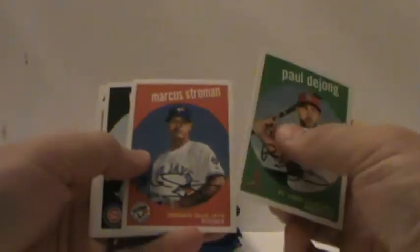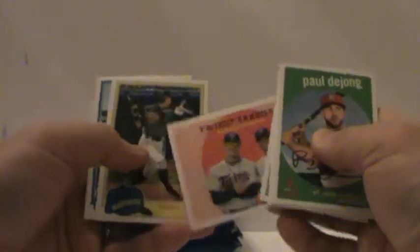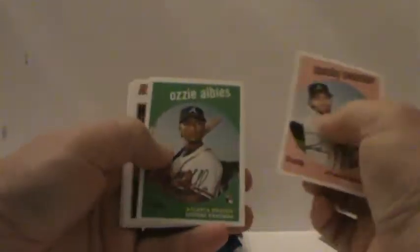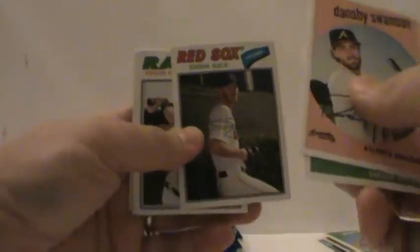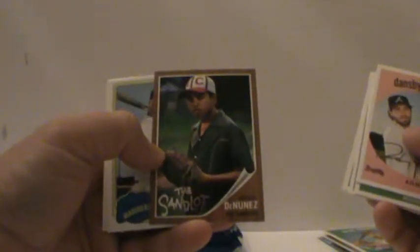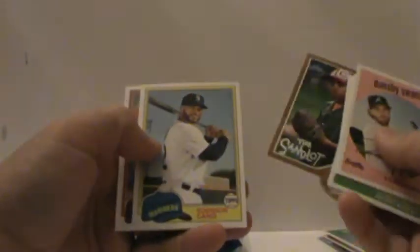Let's see if we get anything cool. Kris Bryant and Dave Winfield. Ichiro. Swanson, Ozzie Albies rookie — we'll take that. Chris Sale. Something stuck here — a Sandlot card, Kenny DeNunez. Be nice if that was autographed. Cano.